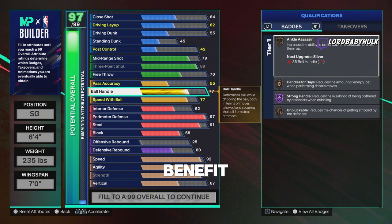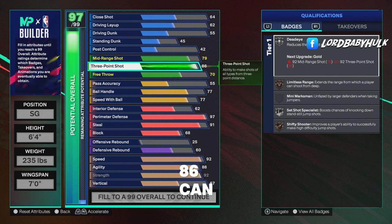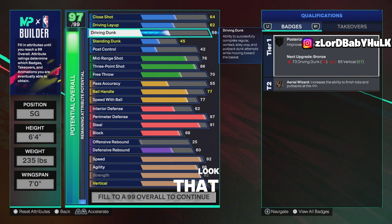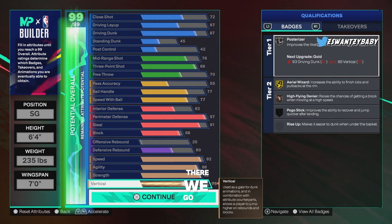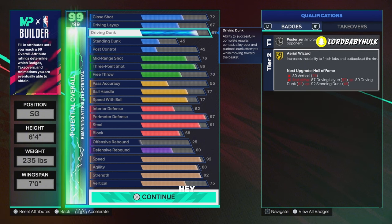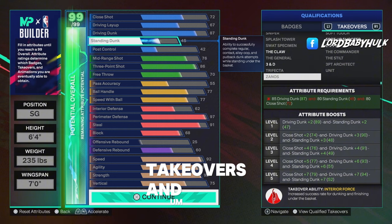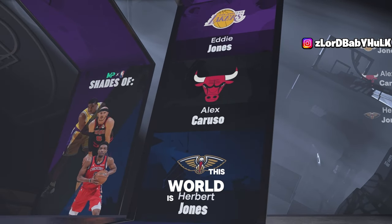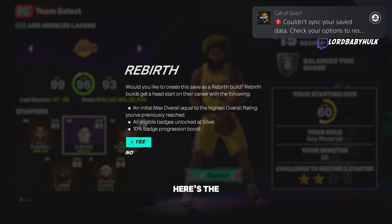One benefit of this build is Purple Strong Handle, though you still got low pass accuracy. You gotta knock down that three to 86 — can cap breaker it. Gotta knock down that mid a little too. Standard dunk stays the same. Now for driving dunk — Silver Posterizer, Aerial Wizard gold. The first build is still better overall. Let me know which build you prefer. Takeovers are here too — build name is 'Shades of Eddie.' Alex Caruso, inside-out shock creator — he's him as a lockdown defender.